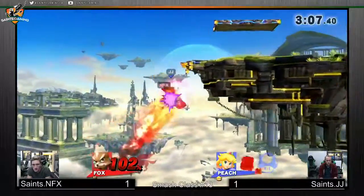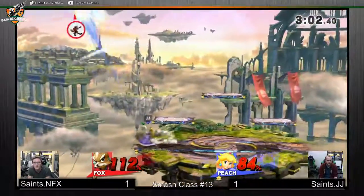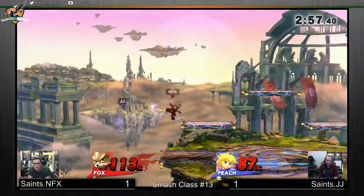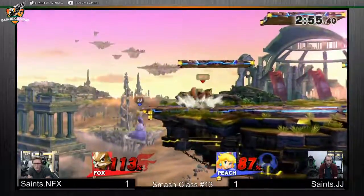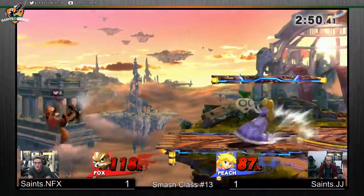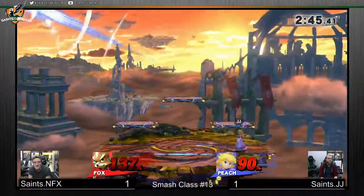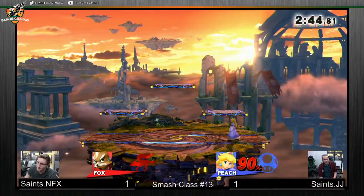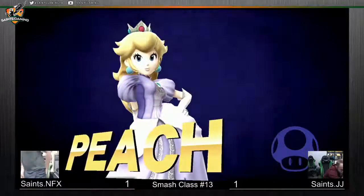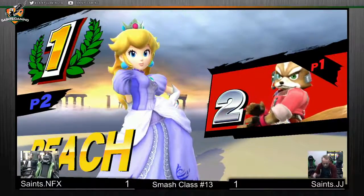Punishes the side B — ooh, that was dirty, just took a frying pan to the face. That could be it. Dash attack almost killing — that's pretty nuts. Pretty much anything is gonna kill here for JJ, like a juicy forward air or a juicy smash attack. And yeah, see — juicy forward air, there it is.